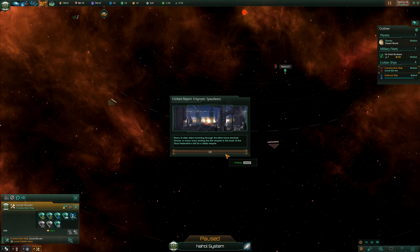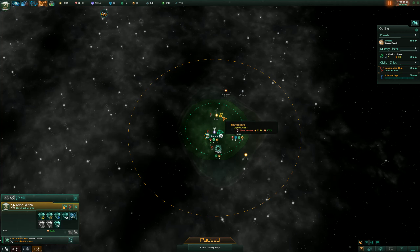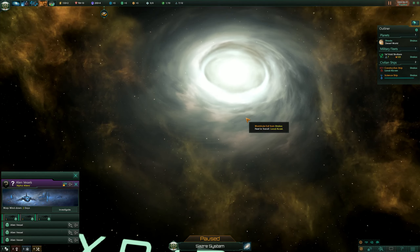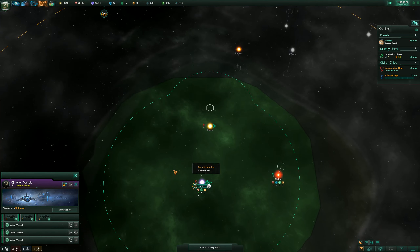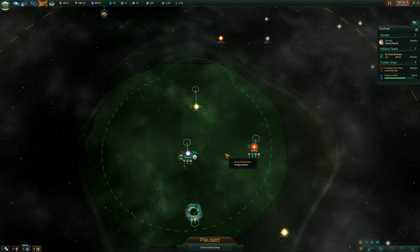We found the alpha aliens — fantastic. Alien ships. What are they? They're an actual fellow alien race. Actually — nope, those are the space cows. My bad. Those are the space cows. Keep the game unpaused.